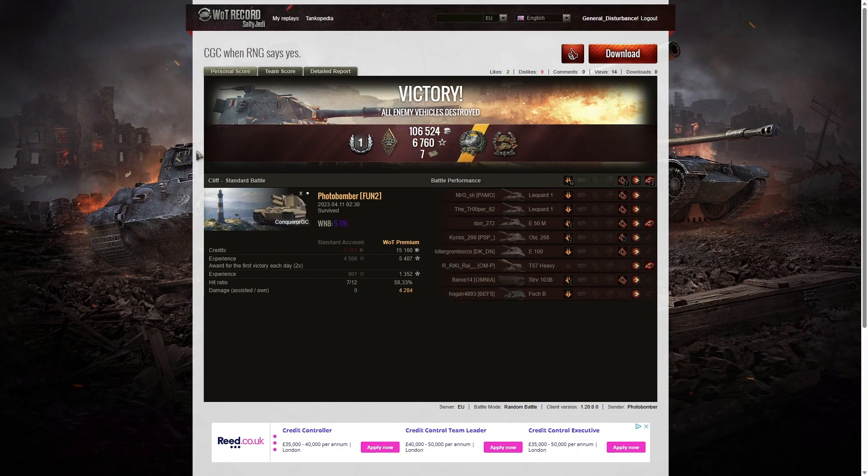What I didn't see was that the kill shot on that Object 268 at the end came from the Leopard, who was directly above the 268 coming down the side of the cliff and put it right through the roof. Most people think the Object 268 version 4 is the deadly one, but the standard 268 has very high penetration — over 300mm with standard ammo, making it a very dangerous tank destroyer.